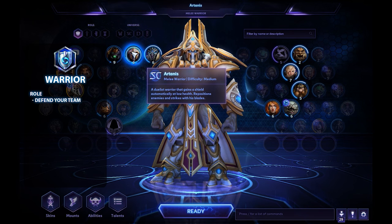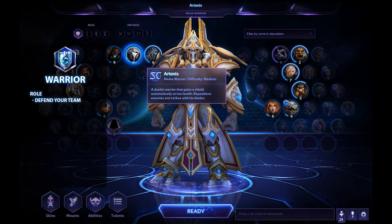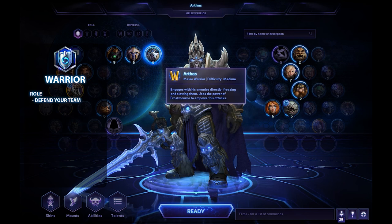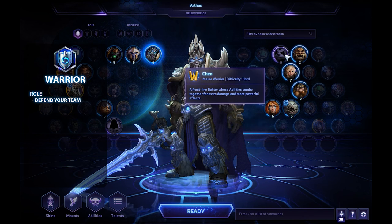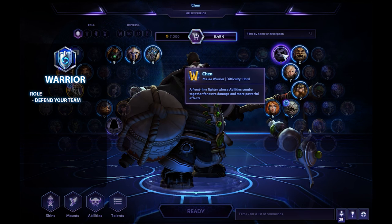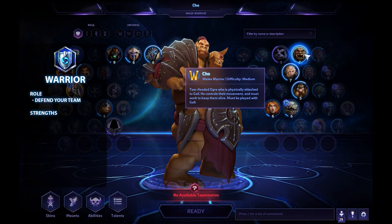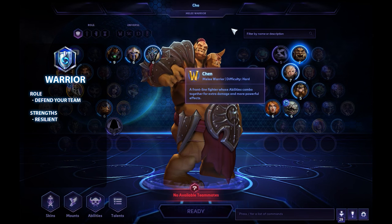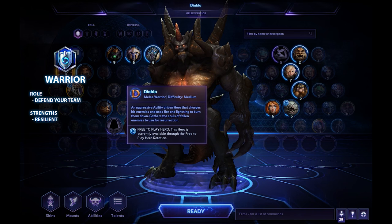He can block shots and block enemy heroes so they can't get to his team. The Warrior is also usually the first to engage and the last to disengage — he will lead the charge. If the enemy players dump a lot of damage onto him, this is a good thing, because the Warrior's kit is tailored to taking and mitigating damage. He has a large hit point pool so he can take more damage before dying, and he's the hardest type of hero to kill.